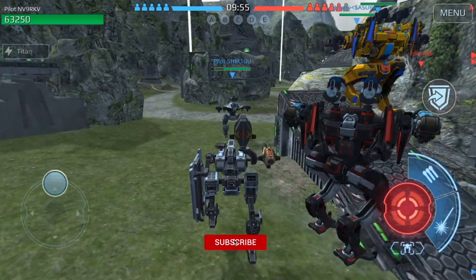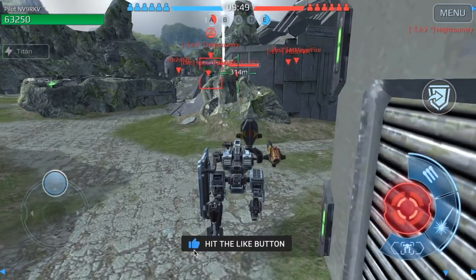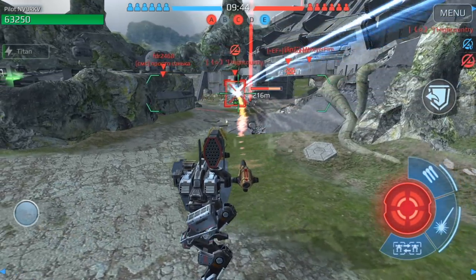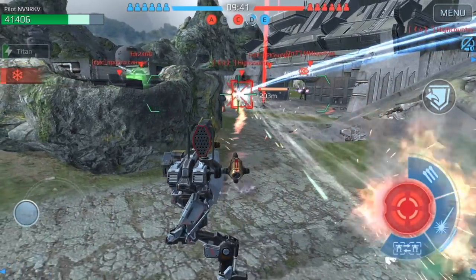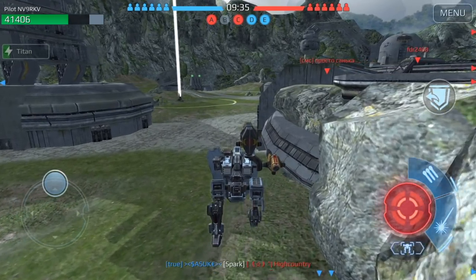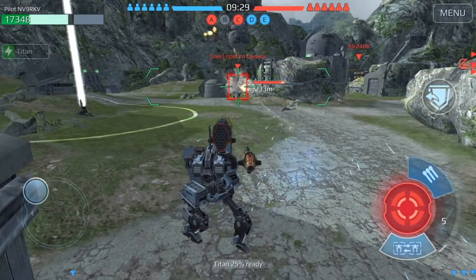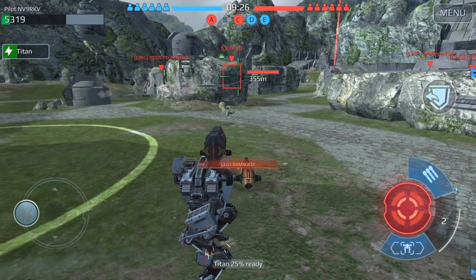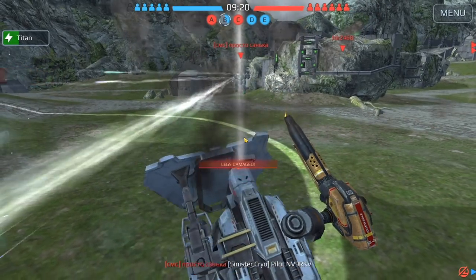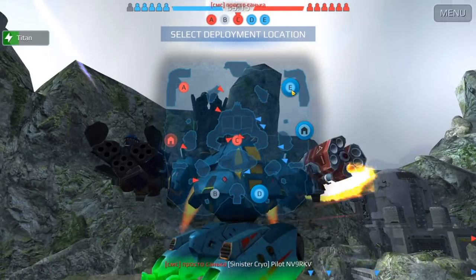We've just dropped in on Valley map for game two and I've started with my Gareth. I've got to watch out for this Hover — not sure what he has on his bot. Let's take him out if we can. They didn't go for this beacon — maybe I can sneak by and steal it. Another Hover — he shot my leg and almost blew it off. They have a lot of guys moving in on this side.